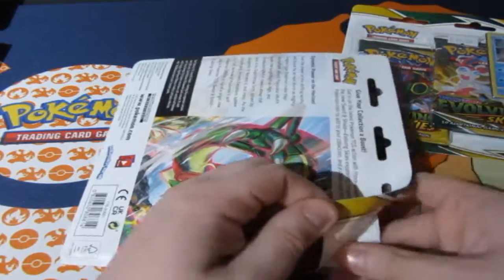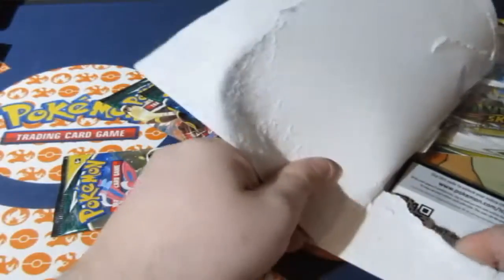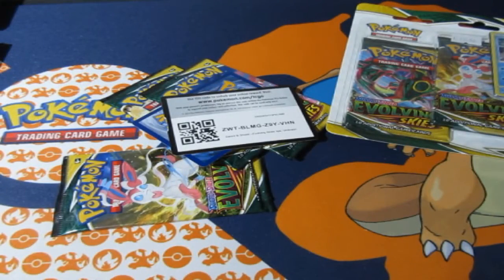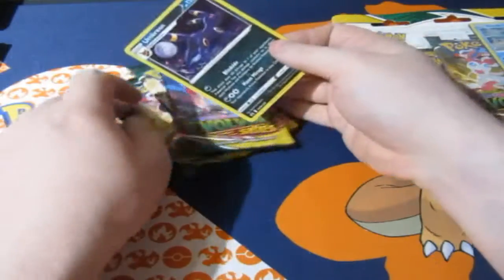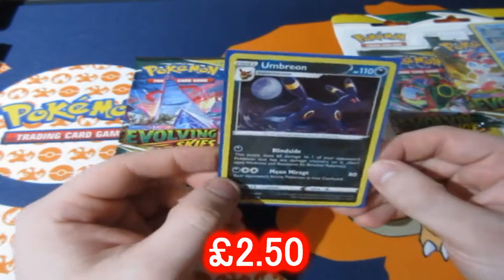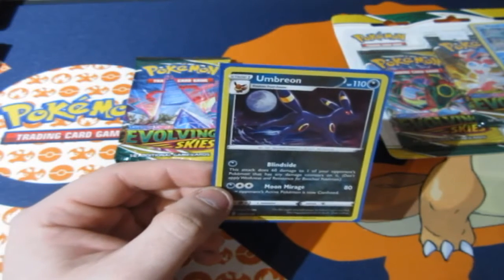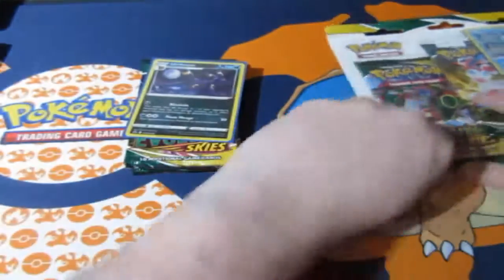This is a battle pack battle to determine which blister is better. If you're new to the channel, here's how it works: if it's a holo rare it's worth one point, including the promo. A V card is worth two points. A full art — like a V-Max, EX full art, or anything like that — is worth three points. V-Max full art or gold cards are worth five points. If you get the most valuable card in the set, it's an instant win.